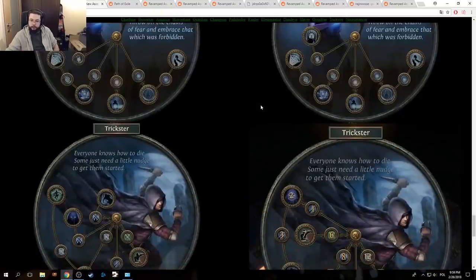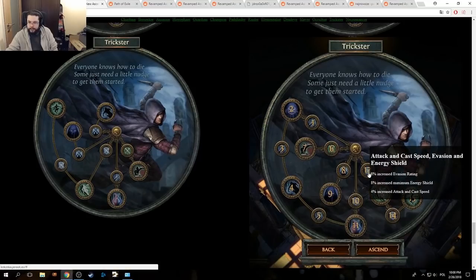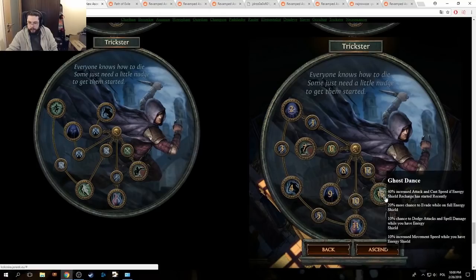Trickster — Trickster will tell us more about Occultist than Occultist itself, I think. Alright, let's start with this — attack and cast speed evasion. These nodes remain crazy as they did before. Ghost Dance is here now.